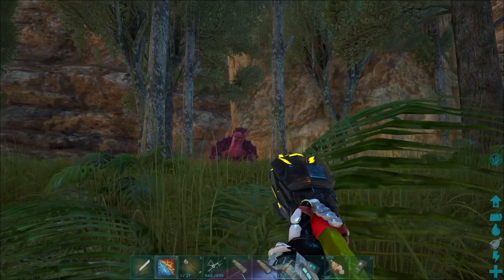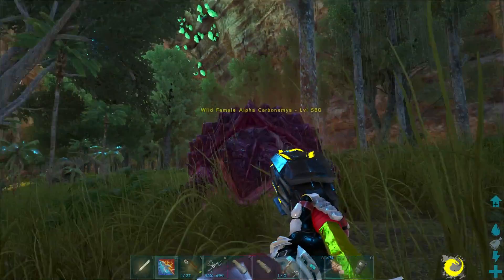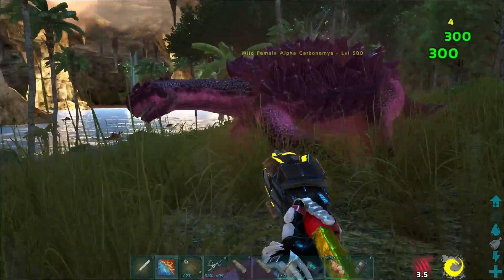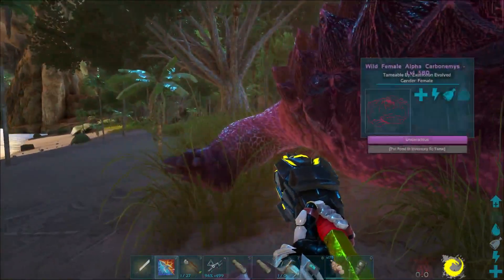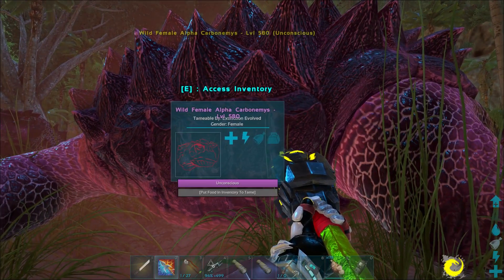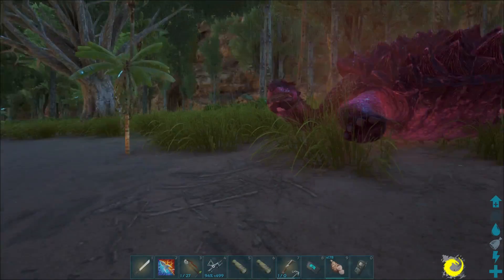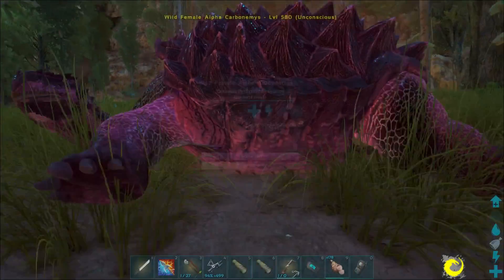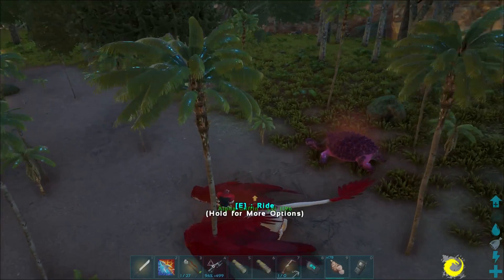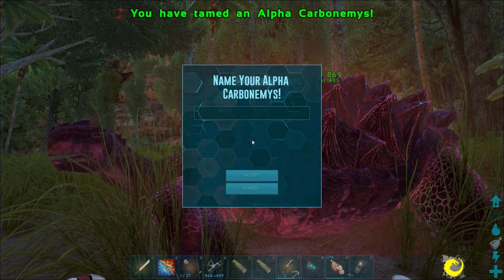Do you think we can knock him out with the spear? Let's try it - let's put on this suit. Are you hostile towards me? Come over this way - there's a saber over there. Come here, lady alpha. It's getting high and it's down. Beautiful. Let's hurry up and tame this guy before that dude comes over. Takes Tyranodon Kibble. Tame up for us. Beautiful - 100%. Amazing. All right, let's get the griffin out. We need to hurry up, we need to get home. And the 580 alpha turtle is ours.